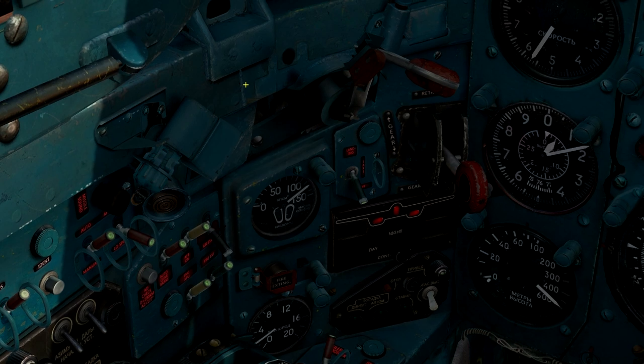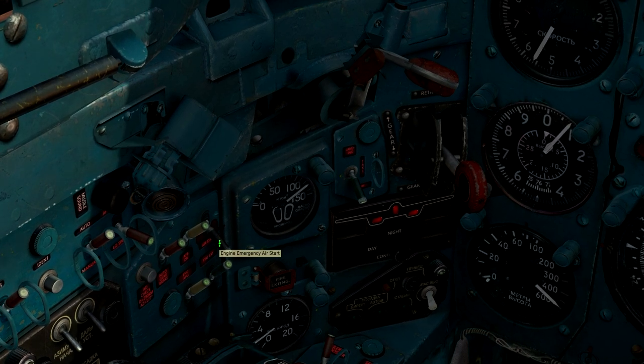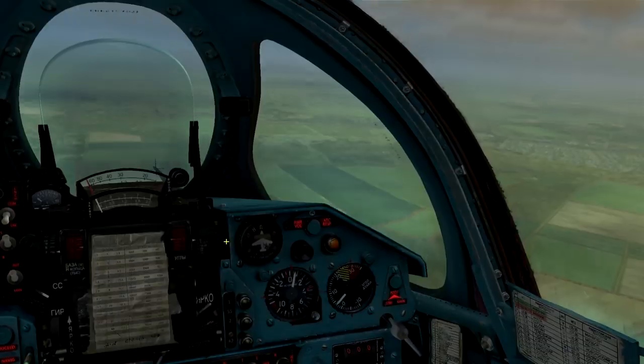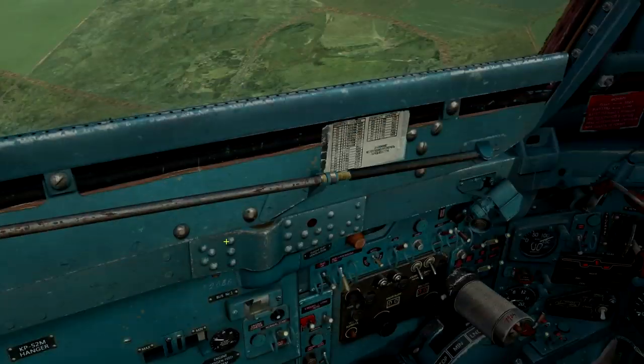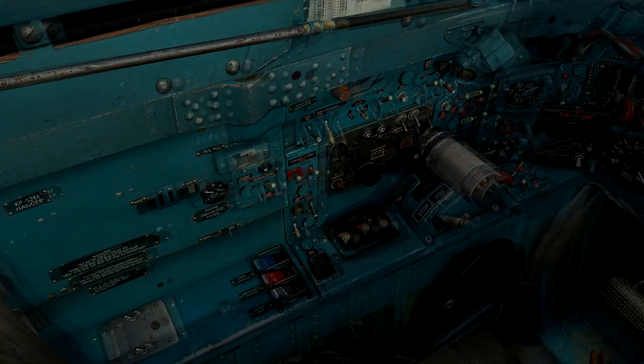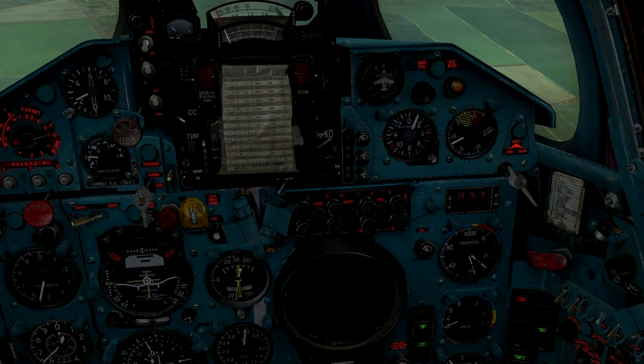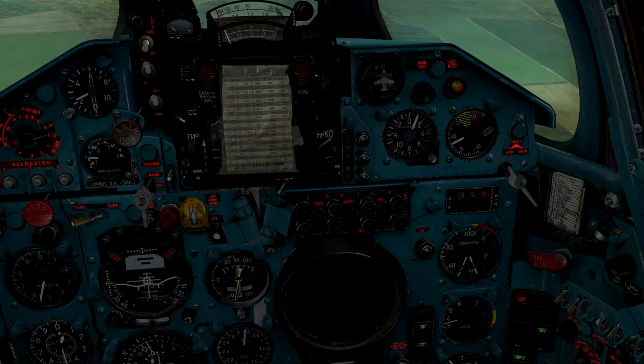There is a switch that says 'engine emergency air start,' so I'm just going to press that to restart my engines right here. Now it's the air pressure — the ram air itself — that is starting up my engines again.